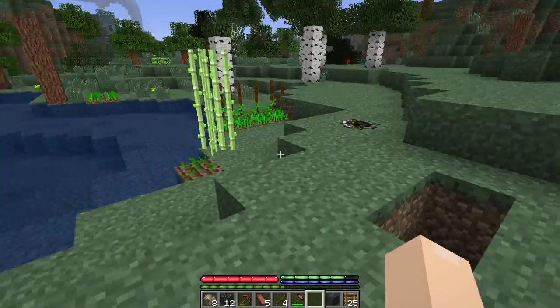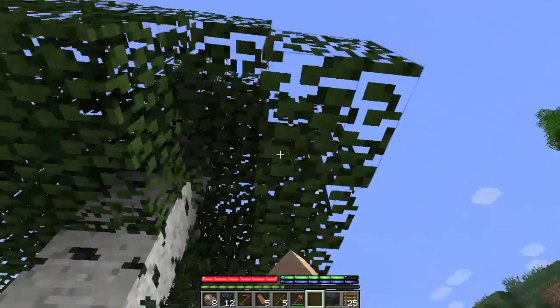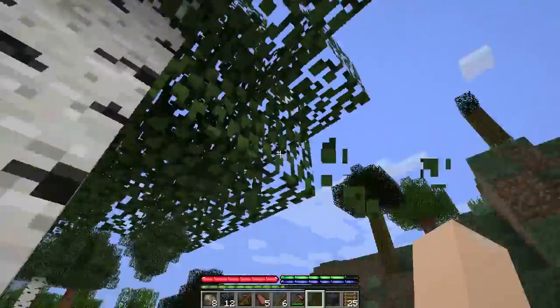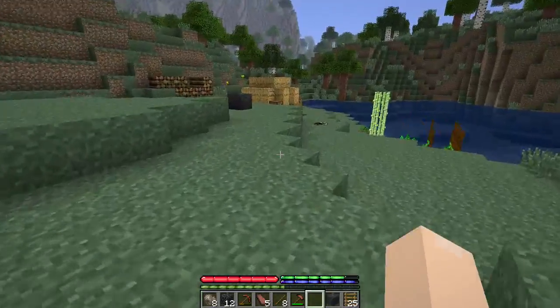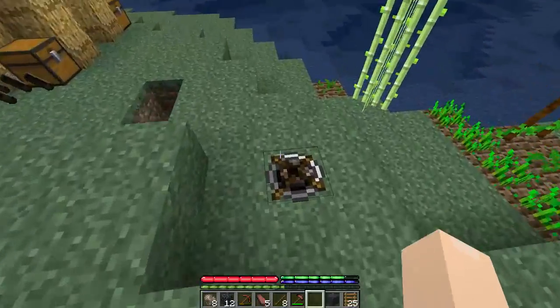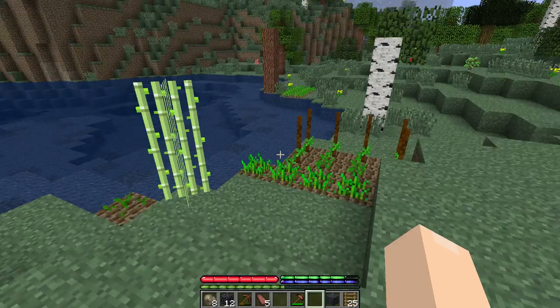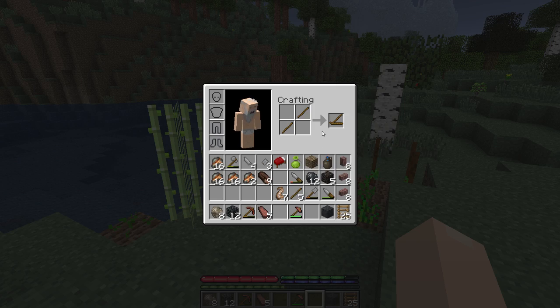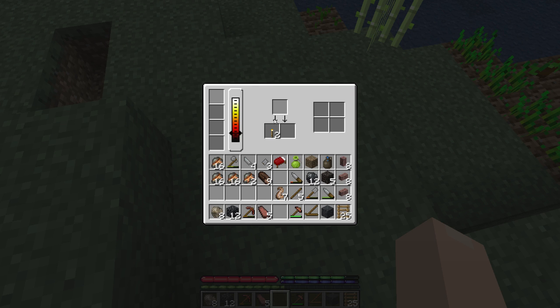Anything else I want to get? You know what, while I'm talking to you let's get a few more sticks. I want to make some torches because it was dark down there. I want to use that spot as an initial base of operations for mining — I have a feeling you can get iron and some other stuff there. Let's put some ash in and light it up.